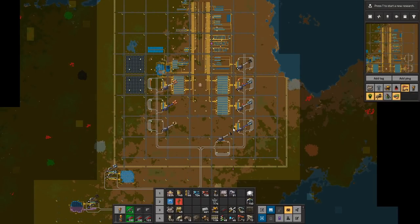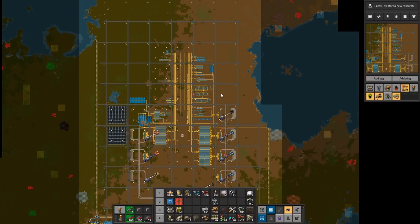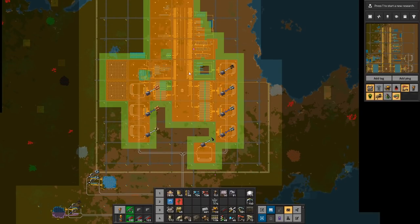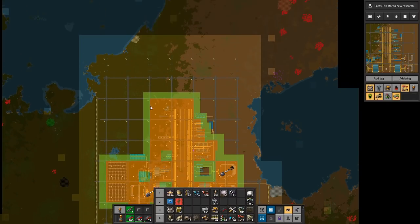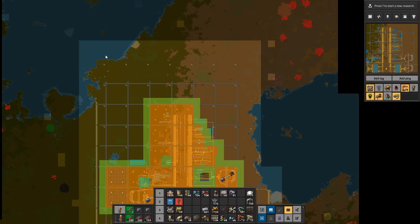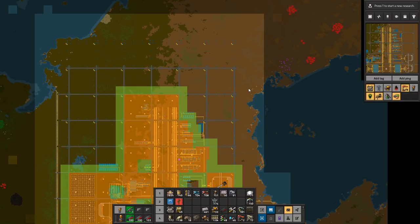Welcome to Factorio Base in a Book. My name is Niela and this is episode 10 of our Let's Play. What we're going to do today may not seem super important at the surface, but it's something you're probably going to need in your base. We have a small cluster where our core is now roboportized — yes, that's a word. What we really want to do is close off the perimeter, shut it down, and say: this is our base, no one gets in or out.